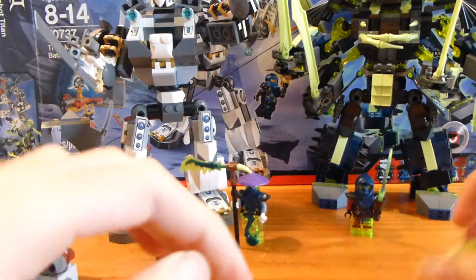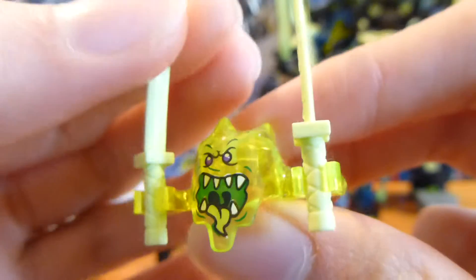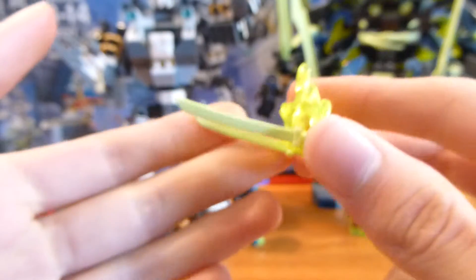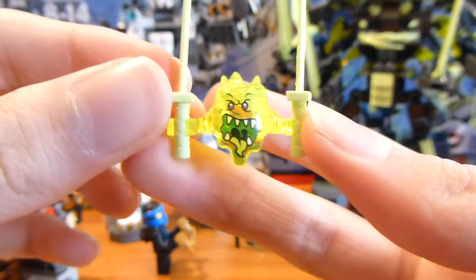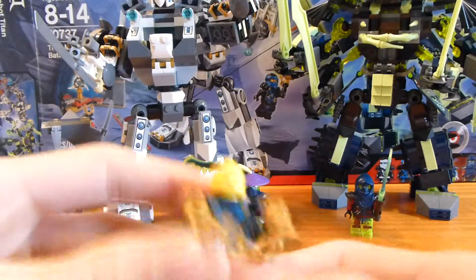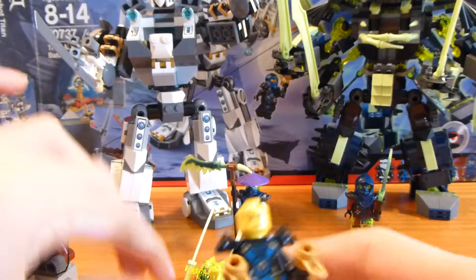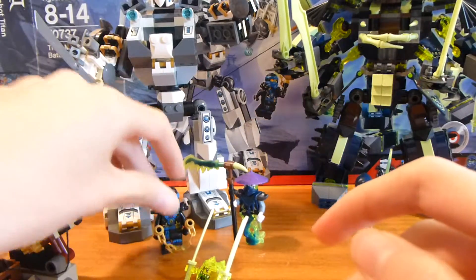Ghoulthar is the most common of the ghost generals — the ghost generals being Wraith, Ghoulthar, Soul Archer (the rarest), Morro, and Bansha. Next is the screamer, who is the same as in most other sets — he's got the big wide mouth and comes with two ghost-colored swords. I like the way his face looks. You can fit him onto a minifigure head, which looks funny but can be done.